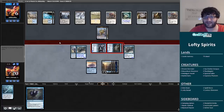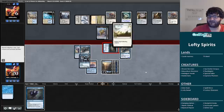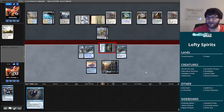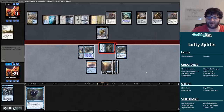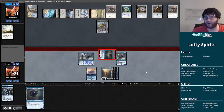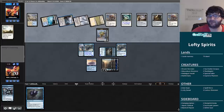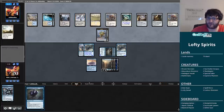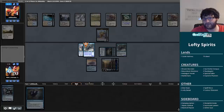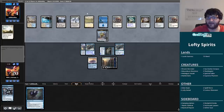They get in for four, opponent gains two life. They're down to four — we have lethal on board next turn. They're down to one card in hand. Either they hold up mana to not die or they do something to the board. Either way we have access to Nebelgast Herald with flash on the end step, which will be lethal through Tomb of the Spirit Dragon should they activate it. With one card in hand and no Supreme Verdict yet — it's an Anointed Procession.